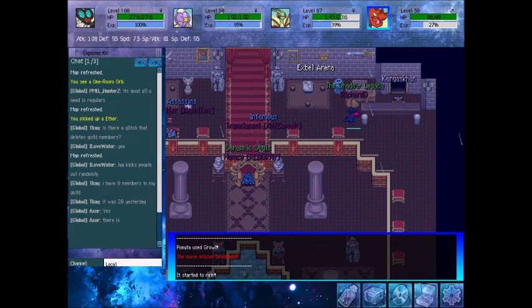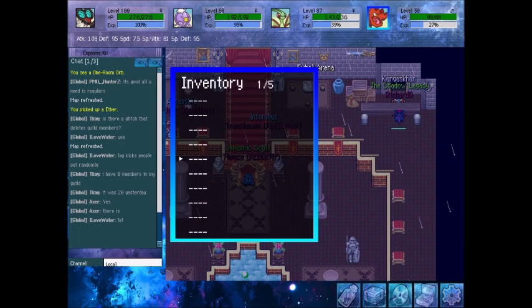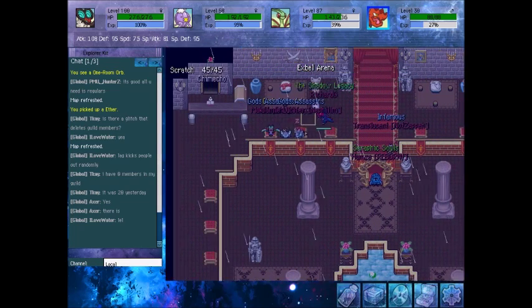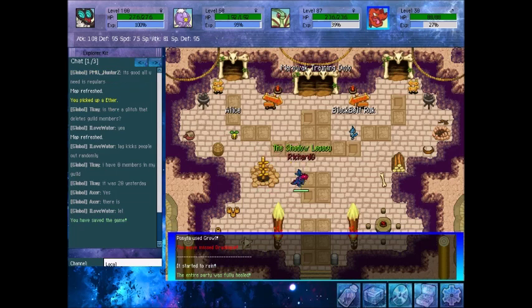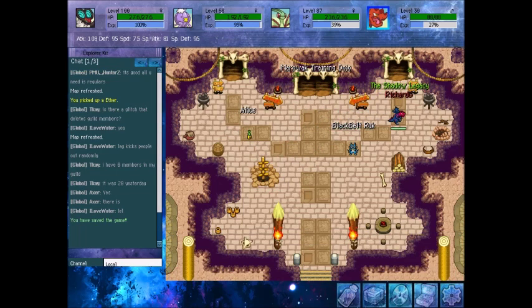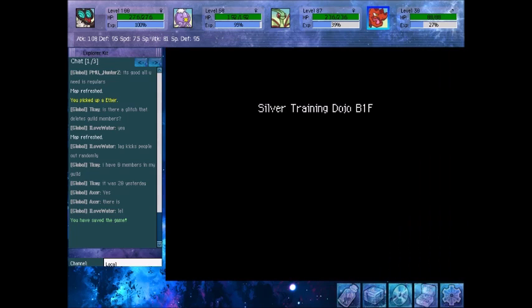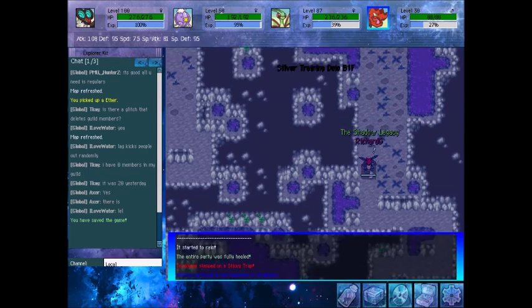We can store any items we need to store. Although my slash is a little low, there we go — healed up. Next up, after you beat the Bronze Dojo, you gain access to Silver Dojo. Silver Dojo has the same Pokemon, different scenery, different number of floors. This one is meant to look more like silver, of course.